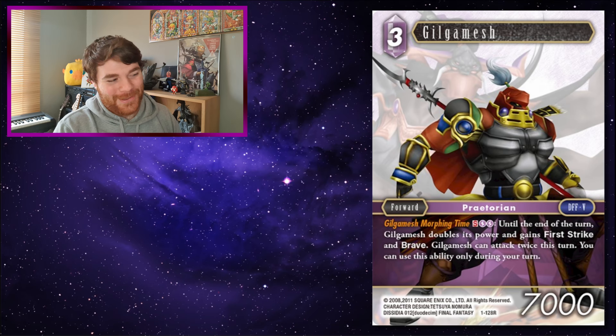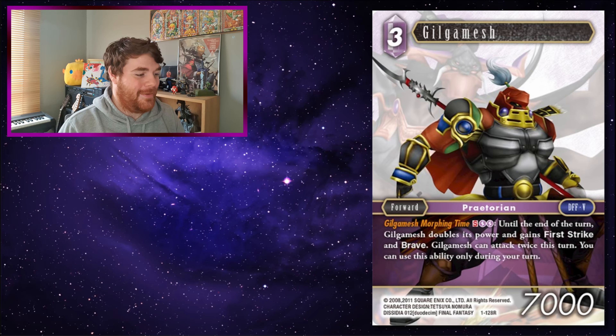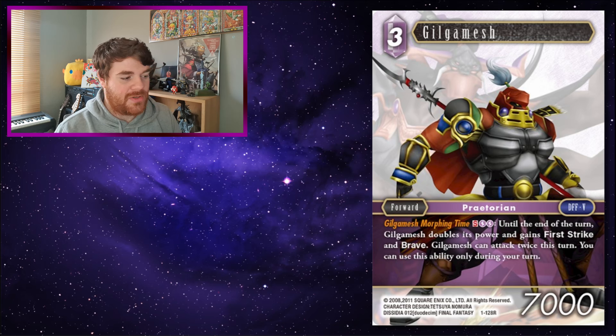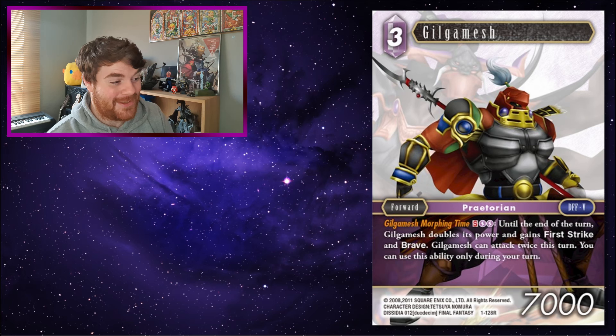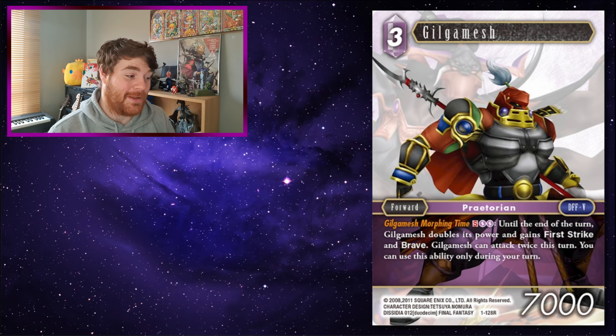Gilgamesh — it's Gilgamesh Morphing Time! It's a 3CP 7k with the S ability costing two Lightning. Until the end of the turn, Gilgamesh doubles its power and gains First Strike and Brave, and can attack twice this turn. You can only use this ability during your turn. He was a big mainstay back in Opus 1, and I love this card — partly for the name effect, but also just because I love Gilgamesh.